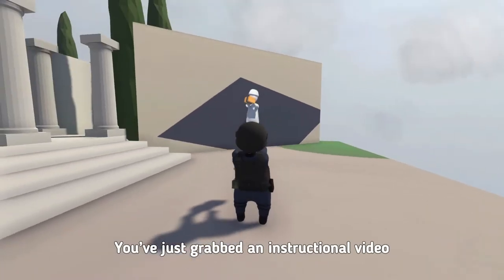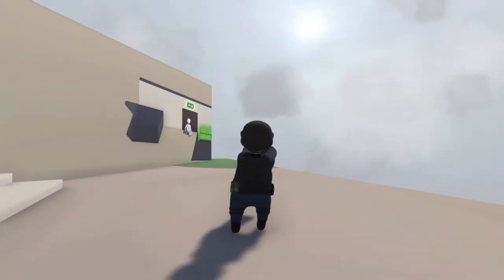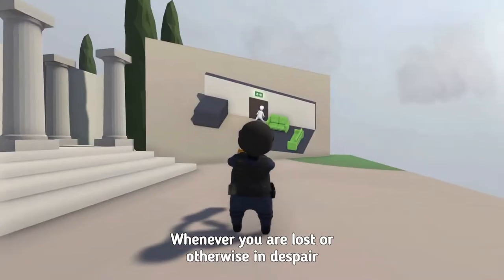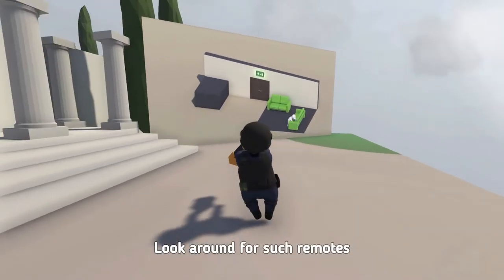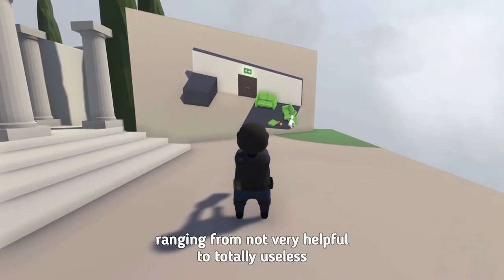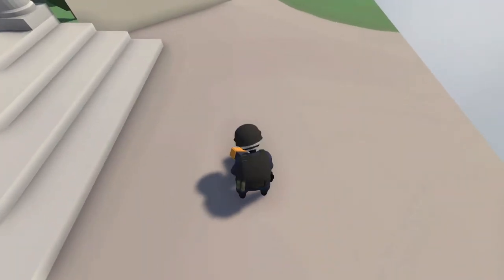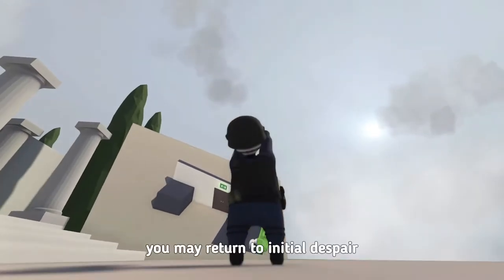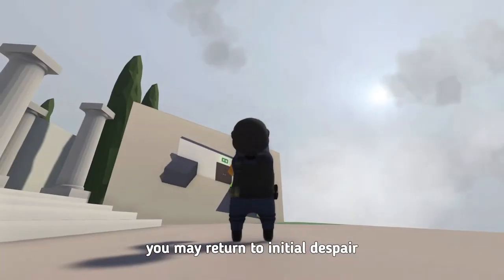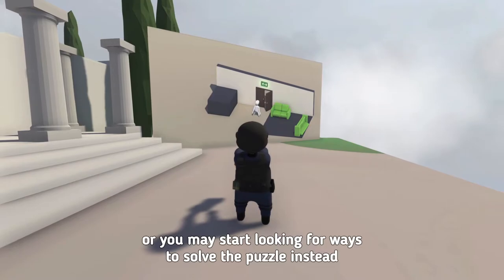You've just grabbed an instructional video. Hold it tight. Whenever you're lost or otherwise in despair, look around for such remotes. Once activated, they'll provide instructions ranging from not very helpful to totally useless. If there is no remote around you, you may return to initial despair or you may start looking for ways to solve the puzzle instead.